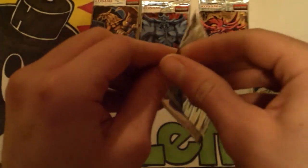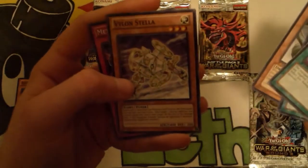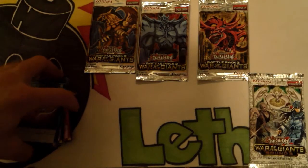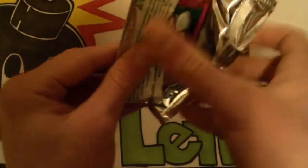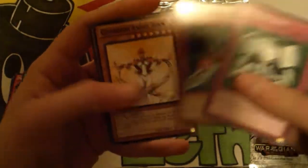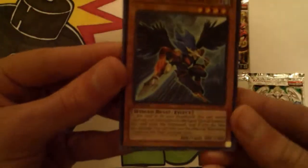Let's go for another Obelisk. We're gonna do Slifer last because he's my favorite god. Axe of Fools, Phantom Dragon, Vylon Stella. The only good thing we've gotten out of here so far is Zephyr. Metal Morph — not a bad battle pack for playing. Another Zephyr! Garden Angel, Joanne — that's a good one. I've pulled two Zephyrs; this one's a mosaic rare.